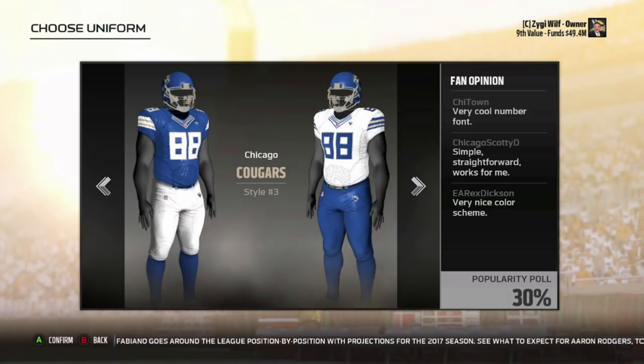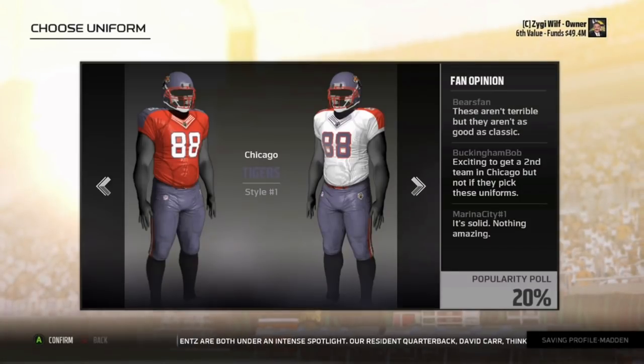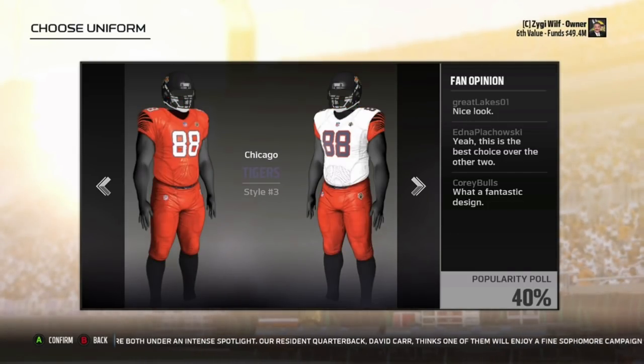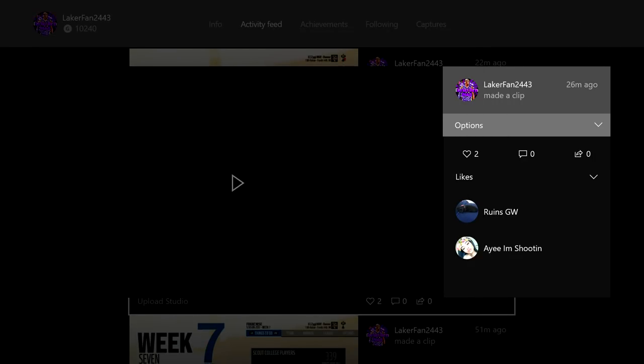I think Chicago Blues were the ones that came up with the player model looking different. The Chicago Blues look really good — I'm going to say that. But tigers, not so much. Those uniforms are probably the best ones if you're going to do that. Having blue and orange in the same uniform — nah, I don't know about that.